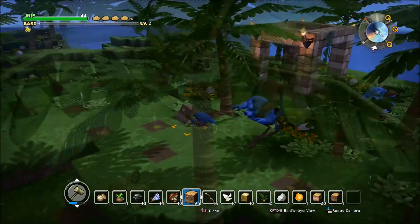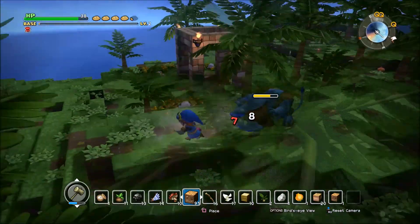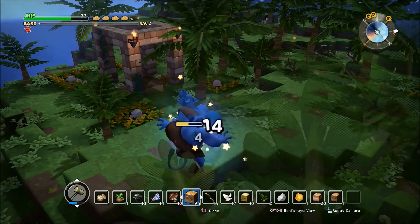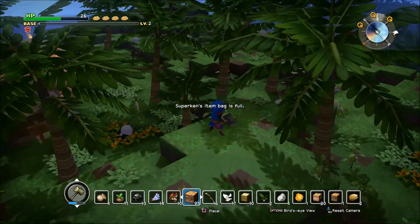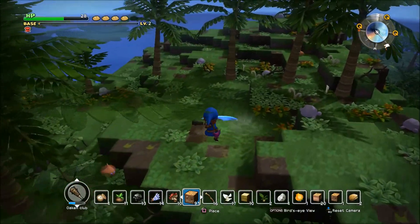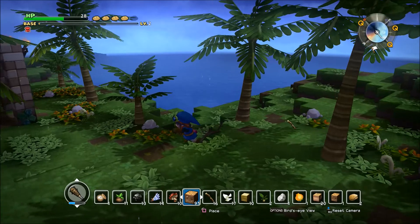Do enemies get paralyzed? No, enemies don't get paralyzed — that's garbage. They dropped fur! Just what I need. I'll take the fur all day. Let's destroy these orange jerks.